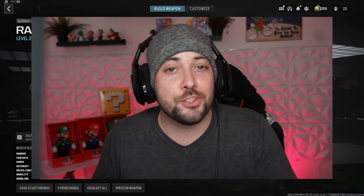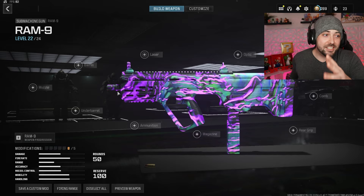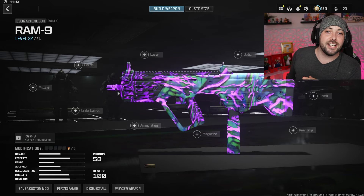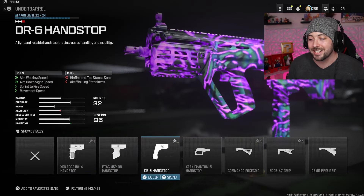I finally have a Ram 9 class I'm actually excited to share with you guys. The reason I held off is because I wanted to make the proper one - the one that's gonna be good at range and also be good up close. That's what this gun is: an SMG that's also an AR built into it. This is disgustingly overpowered, the best Ram 9 in Modern Warfare 3.